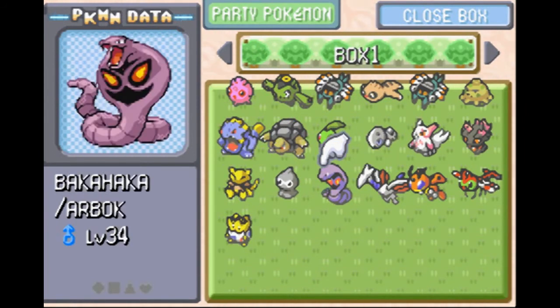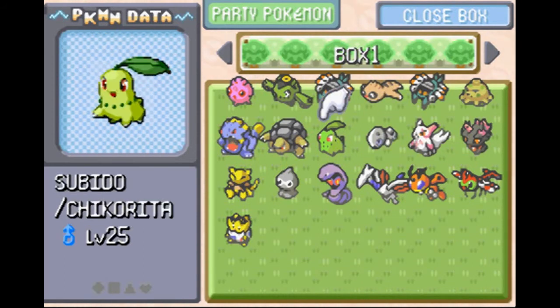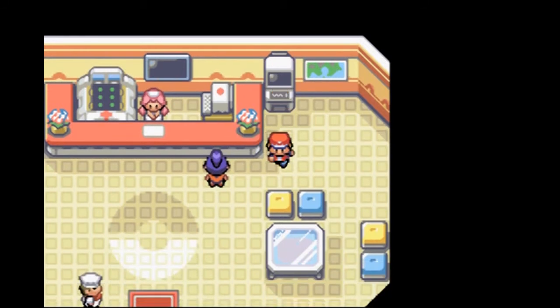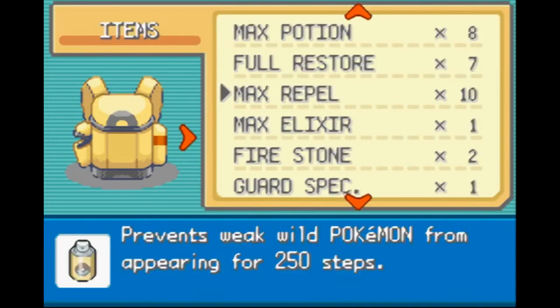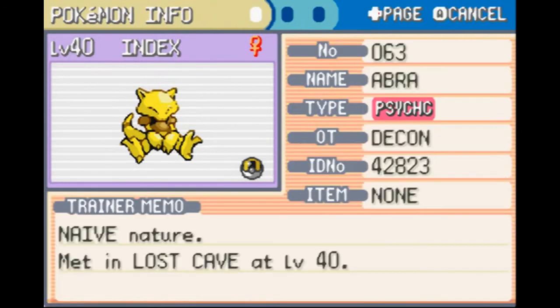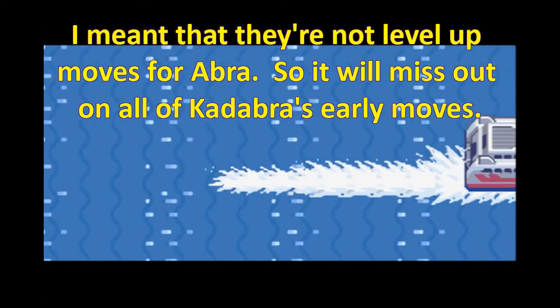Who else can we take as our sixth? We still haven't decided who I'm going to use for the Elite Four, but I suppose we'll get Index out and see what we're going to do with Index. We could possibly evolve it right now. But the problem with Abra is that it only knows Teleport — all of its other moves are not level-up moves. Well, they are level-up moves, and they come really late. That's kind of a problem.